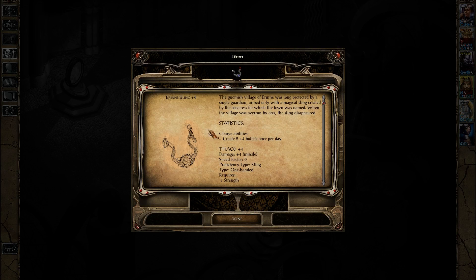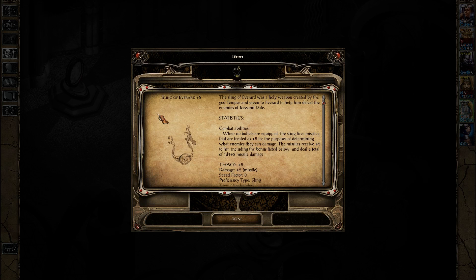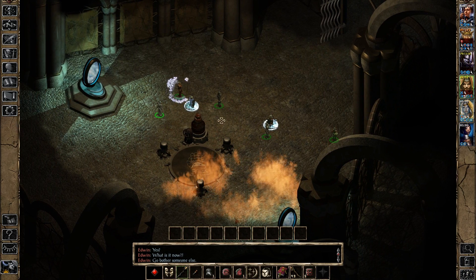The Eirene Sling! The gnomish village of Eirene was long protected by a single guardian armed only with a magical sling created by the sorceress for which the town was named. When the village was overrun by orcs, the sling disappeared. It is a plus four sling that can create five plus-four bullets once per day — that's a pretty impressive thing. But I'm not sure if it beats the Sling of Everand plus five, mainly because that is a plus five sling!